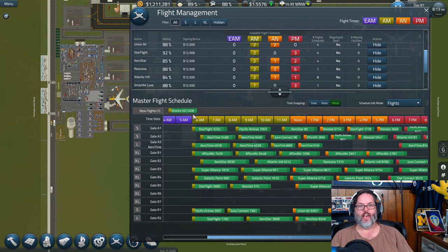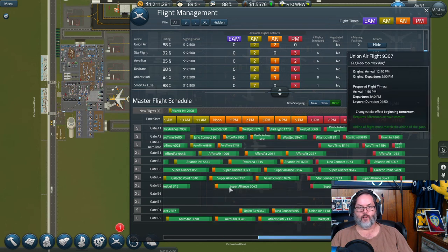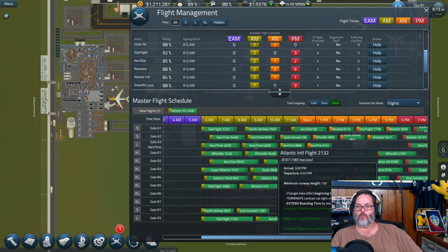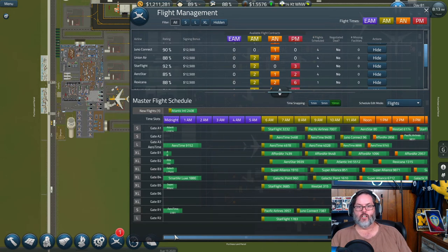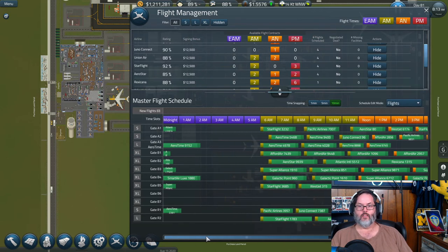Let's pause it and slide everybody back here. Wait — that flight is invalid because that's a small gate. Dang, I just messed that up. I wish I could filter to only see small flights. Let's drop that flight here, raise it to two and a half hours. That's Atlantic International sorted.